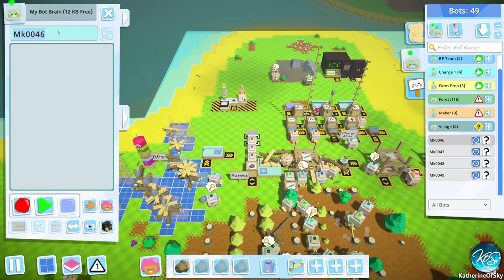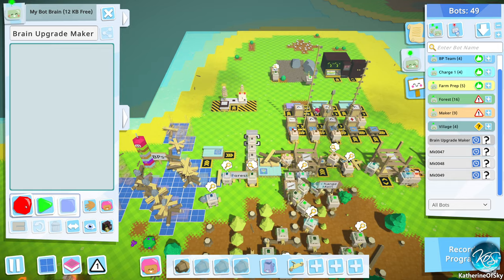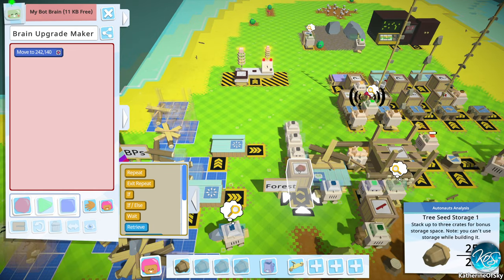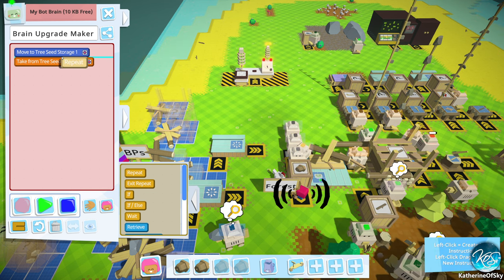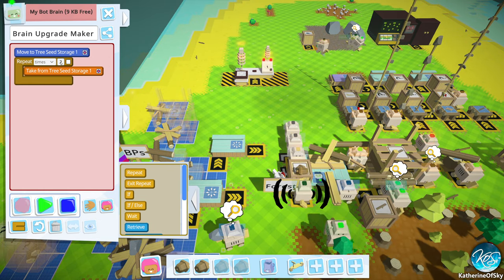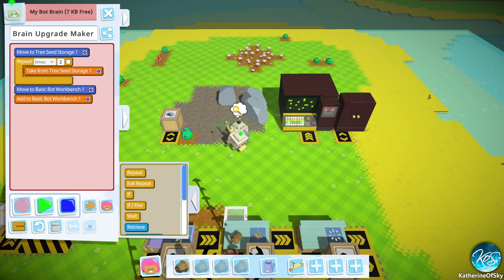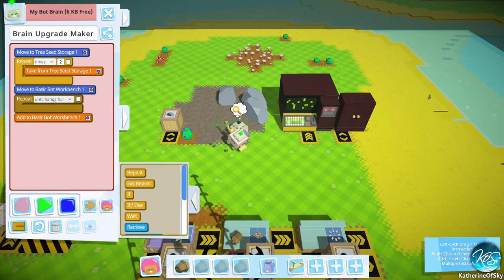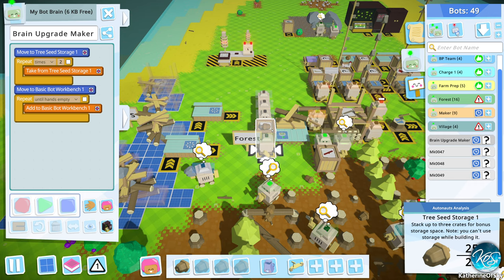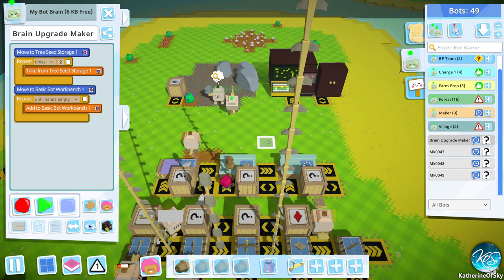You are going to be brain upgrade maker. So let's record. What do we need? We need two seeds, two poles. So let's grab a seed over here and we'll repeat this twice. And then deliver it back here. Repeat — until hand's empty. I forgot to get the second tree seed. Put it there.